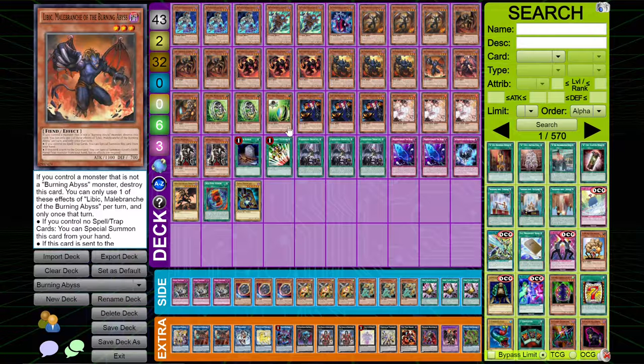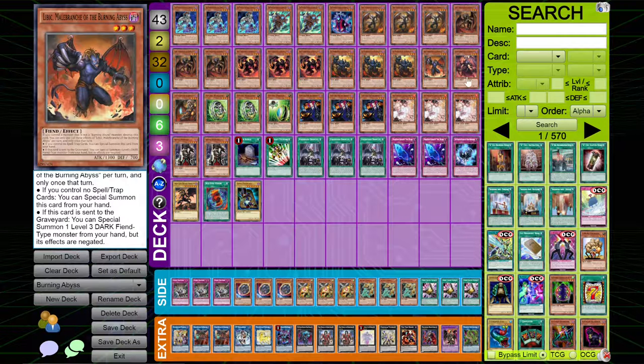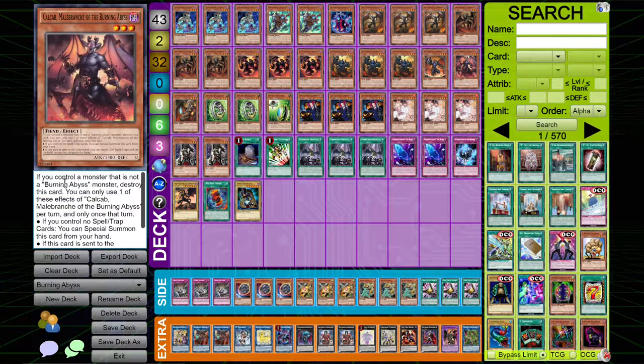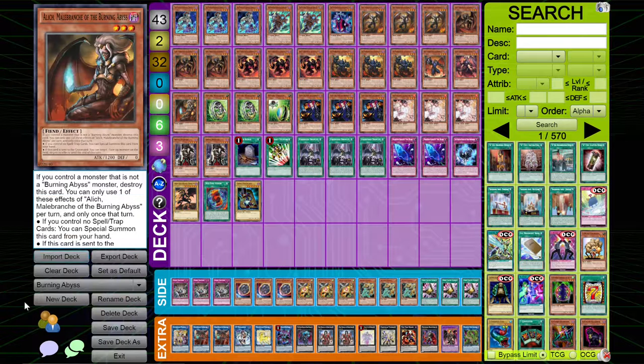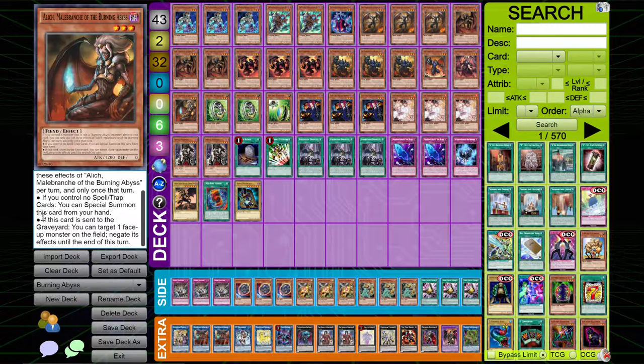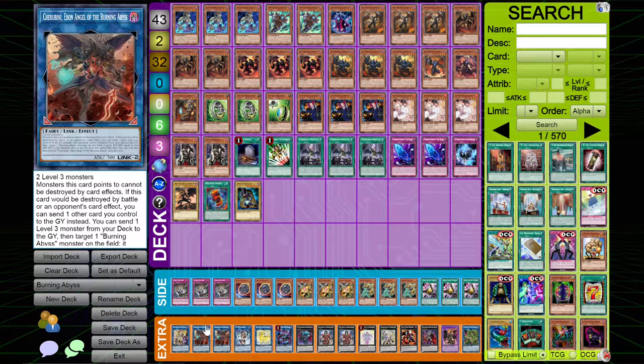I play one copy of Libic. If this card's sent to the graveyard, you can special summon one from the hand. This card is kind of crap in the deck, but it's nice to have another Burning Abyss name and sometimes it does come up. I play one copy of Kelebic — the effect is if you have no spells and traps, you can special summon this card from your hand. If this card's sent to the graveyard, you can return a spell or trap to the hand — useful if you know your opponent set a Mirror Force or something. I play one copy of Alec Malabrance: if this card's sent to the graveyard, target one card and negate it. The deck easily sends these cards to the graveyard, and you can ditch them with Cherubini really easily.